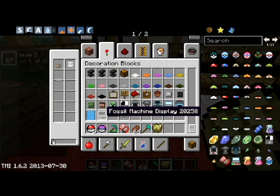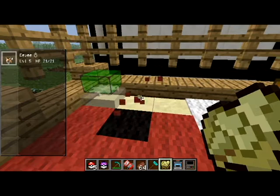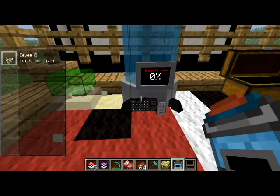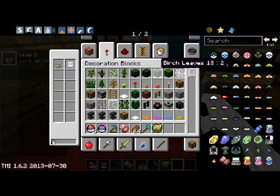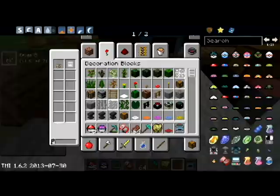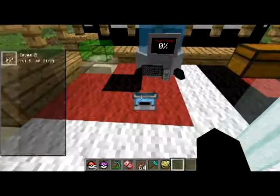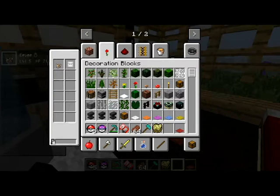I'm using Too Many Items — just use the search bar. There's a fossil machine. I'll grab one of those and a display too. Actually you just need the fossil machine. I'll place it right there. Sorry guys, I'm kind of new to Minecraft — I haven't played it as much as they have. I leveled up when we started this world today. I started about five minutes ago fresh.